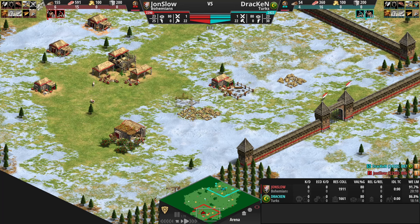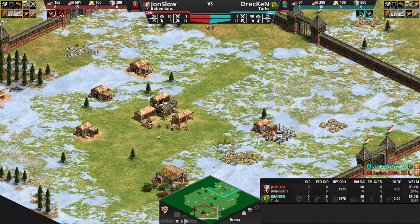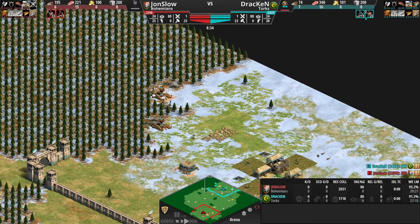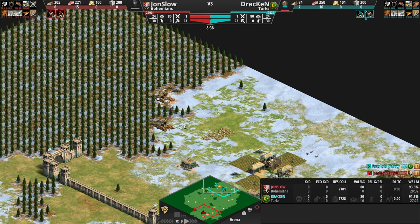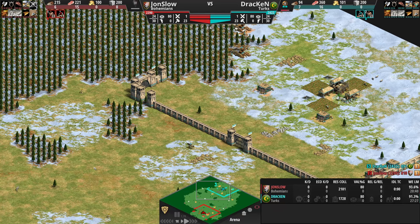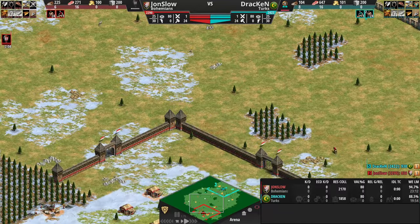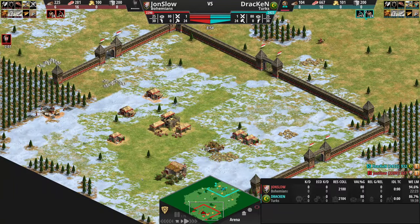Zero seconds of idle TC time, of course. I'm expecting both of them to be very efficient. The time where you start to boom, your efficiency at booming — all of that plays a huge role here. And here in Arena — I cast Arabia so much that my mind keeps slipping — but this is Arena, not Arabia.